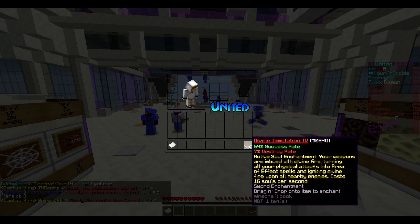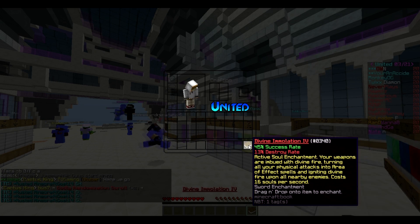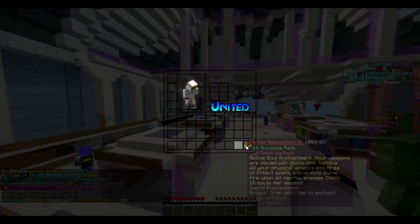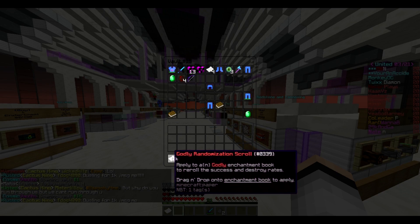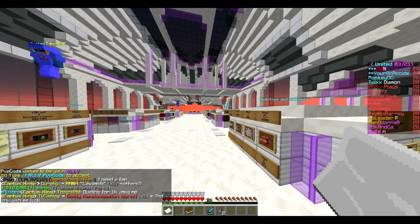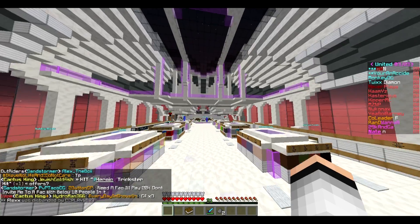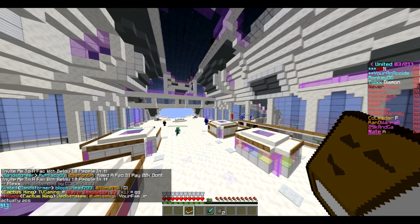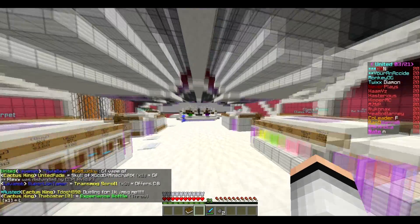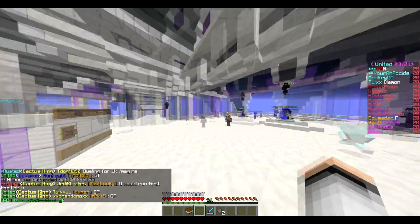We're gonna be putting this Godly Randomization Scroll on this Divine — hopefully we get something good. 3, 2, 1 — rip, rip guys. We just got terrible rates, down 20%. Alright, we got another Godly Randomization Scroll and we're gonna do it again — second try, wish me luck. 3, 2, 1 — yes! That's good, I'll take it! GG, let's go! I will take that — very nice. Now we just need 21% Soul Dust. Or if we have the Hero I'll post — we only need 11% more because if we have 90% that'll add an extra 10% for us.